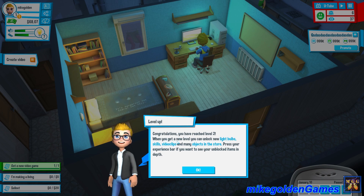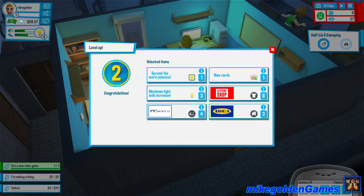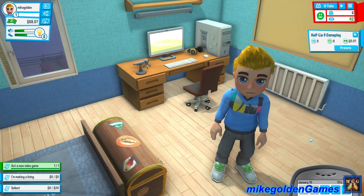Congratulations, you have reached level two! When you get a new level you can unlock new light bulb skills, video clips, and many objects in the store. Press your experience bar to see your unlocked items in depth. Level up — level two! Spread the word unlocked — spread the word among your friends to promote your video, it's what I do all the time. New cards, you've unlocked one new card. Maximum light bulbs increased — you gain three additional power light bulbs. Clothing shop: eight new pieces of clothing. PC World: four new widgets for your computer. Idea: three new home decor items. Guys, I'm gonna leave this video here. Hope you enjoyed it — let me know in the comments below. Have a great day and see you next time. Consider subscribing if you haven't already, and hit the post notifications bell icon. Take it easy guys!